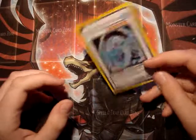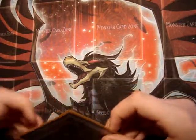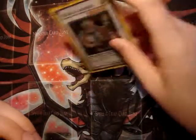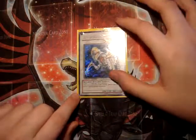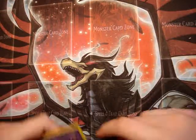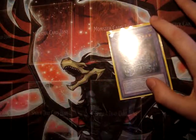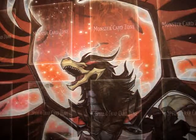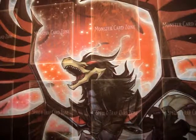Level 6 — I run Prior of the Ice Barrier; I don't have Gaia Knight yet. Level 5 — I run Magical Android to get more life points, and Ally of Justice Catastor to run over their big monsters. And for Fusions I have Chimeratech Fortress Dragon, because Gadgets and Machinas are everywhere. Peace YouTube — and yeah, there you have it!